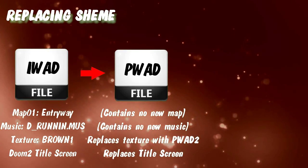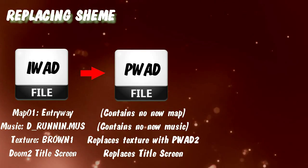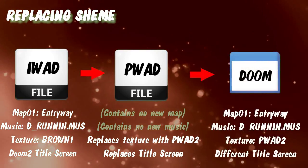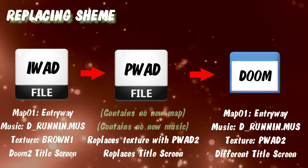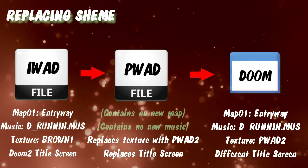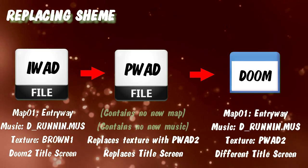In this example the patch WAD doesn't contain a new map or new song, yet it replaces or adds new textures and also comes with a title screen. Because patch WADs have priority, the iWAD lumps are ignored and replaced. The game will start with the iWAD's map and music, but shows the PWAD's textures and title screen. That's how it works.